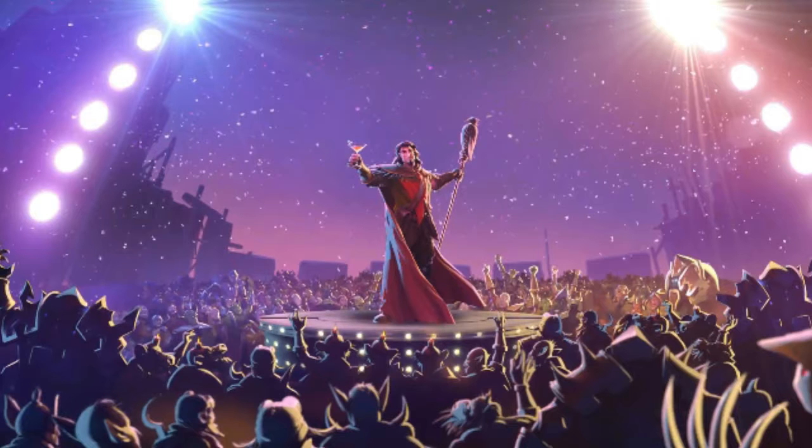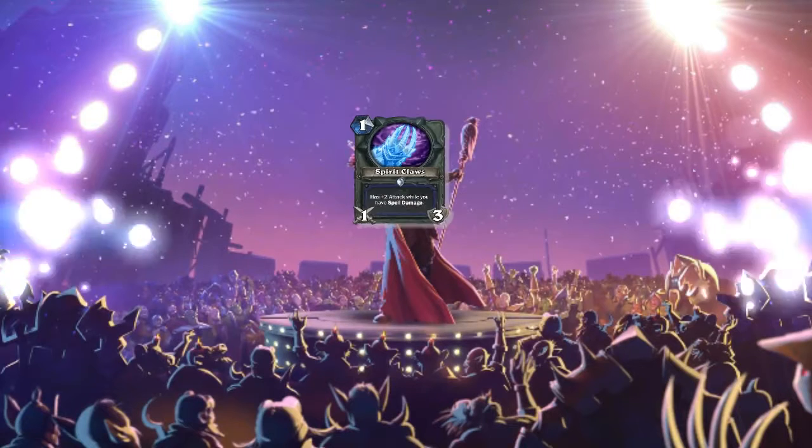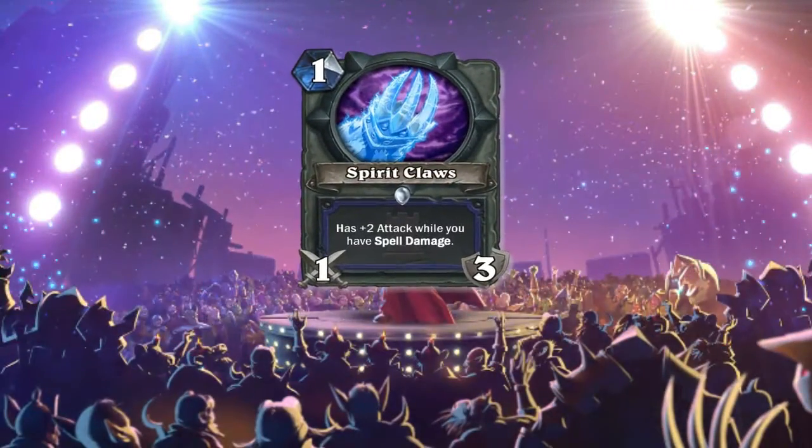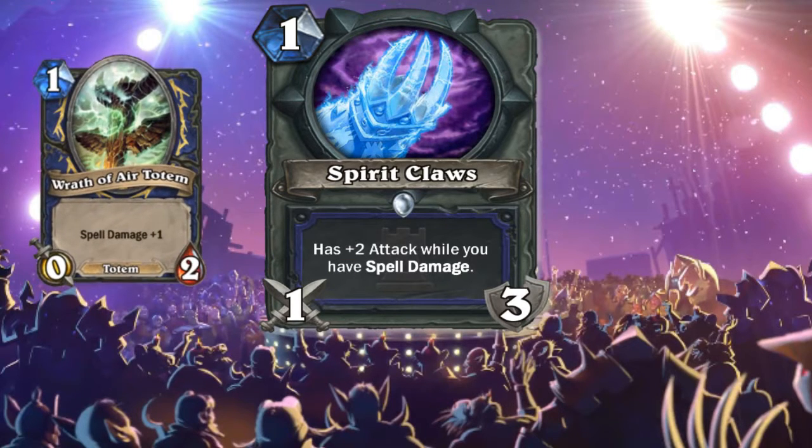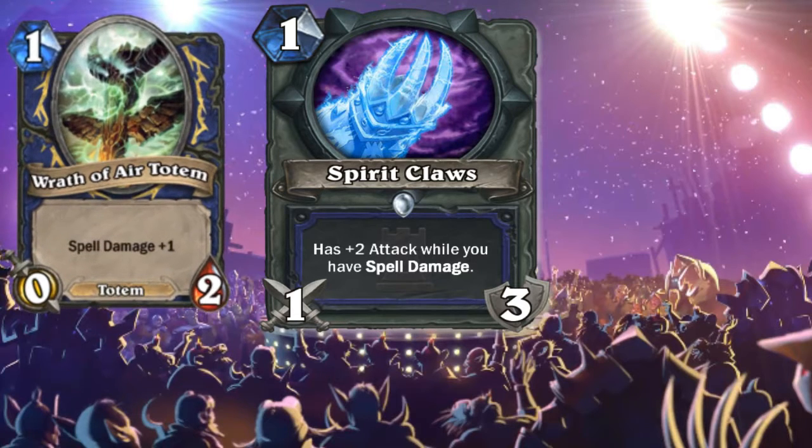The first card is a Shaman card: Spirit Claw. It has two attack while you have spell damage, and it's one mana. So Wrath of the Air Totem is now viable without spells. I'm afraid this card can make an appearance in Face Shaman, because they use Stoneforge Axe — but maybe I'm wrong.